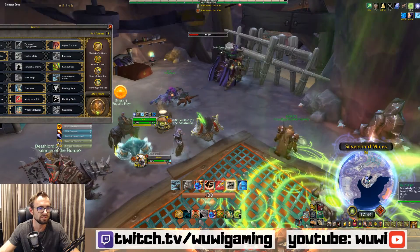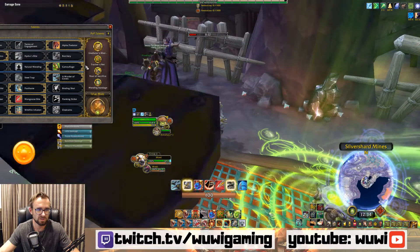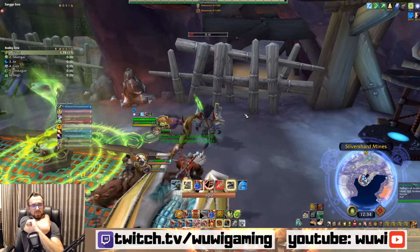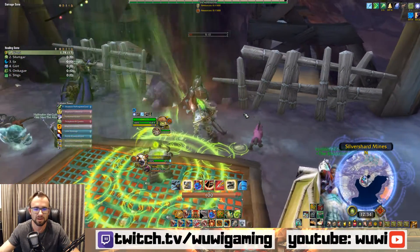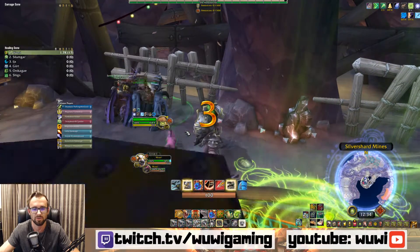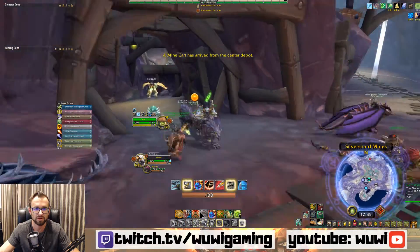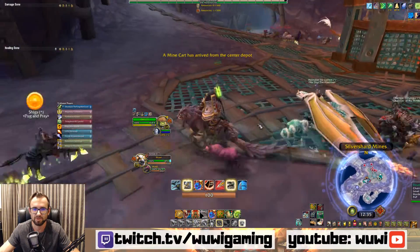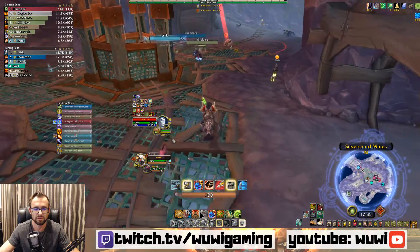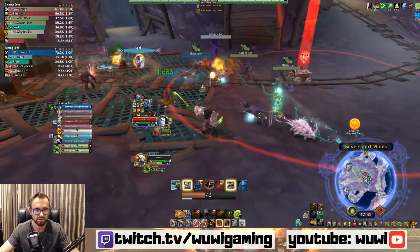Nothing too crazy as far as my build — all my stuff is pretty standard and straightforward. I do get questions relatively often regarding pets. For BM and Survival you're going to have a pet, but if you are going to run a pet on Marksman, I would suggest definitely running Hyena. I run with a Hyena or Raptor 100% of the time. The only thing you'd run instead is possibly a Purge pet — a pet that has a Dispel. The main thing you want it for is Master's Call, and the passive move speed is also really nice.